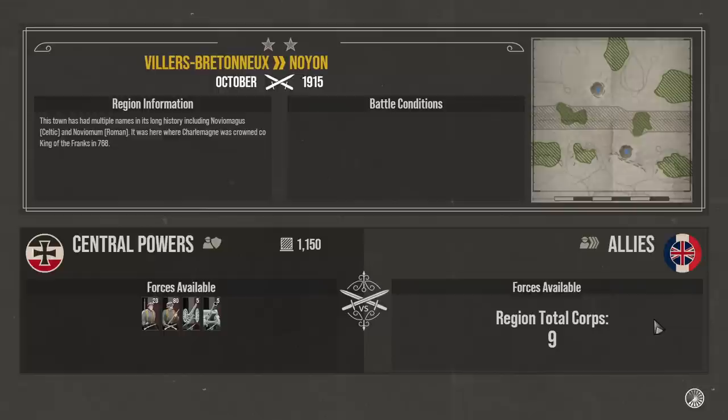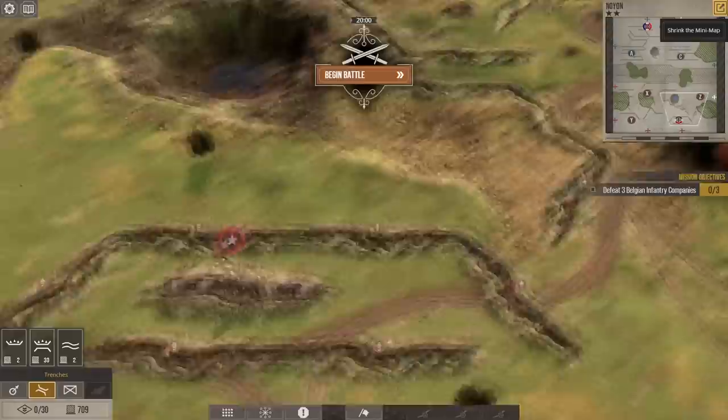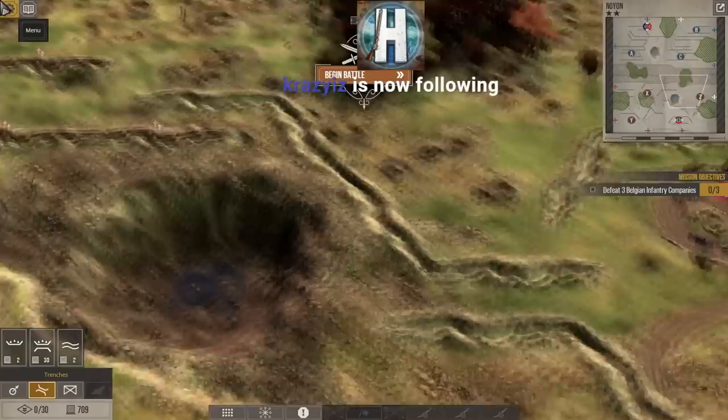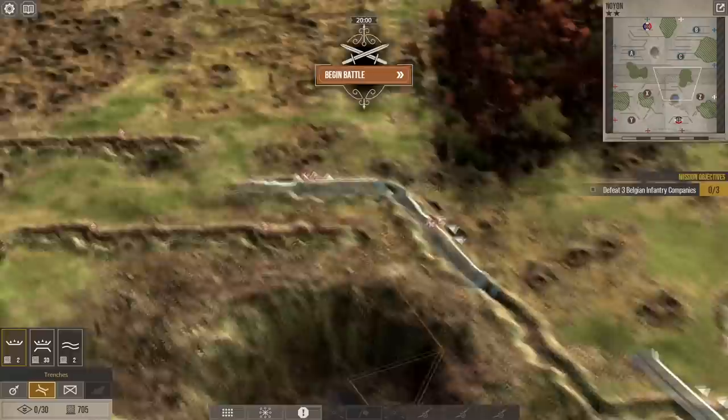We're not playing on the higher difficulties so the AI doesn't have any big advantages according to the game. We get the trenches we already built, which is nice. Oh — did the trenches that I lost get destroyed? That's an interesting wrinkle. The area the enemy captured — we have to rebuild those trenches.